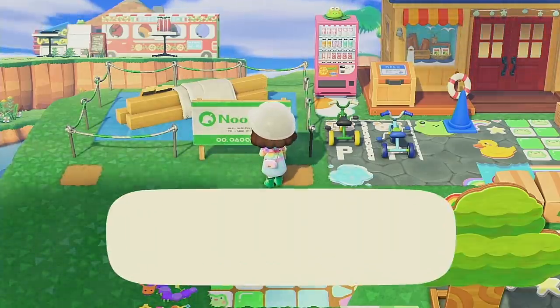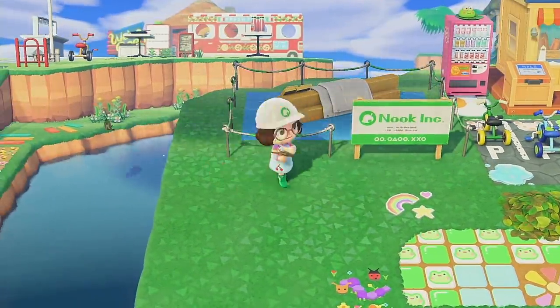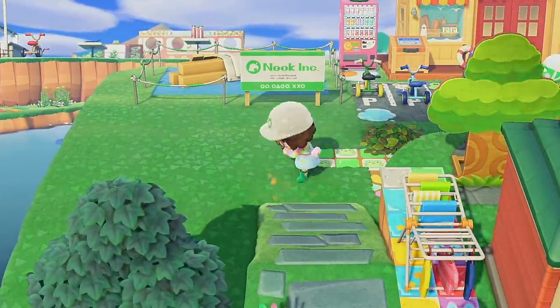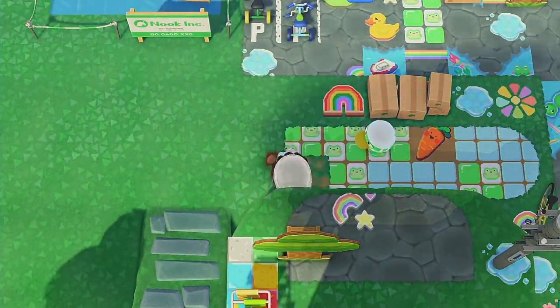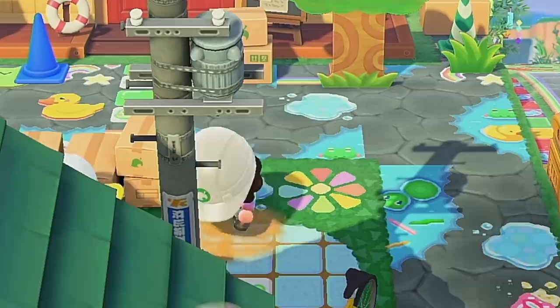I absolutely cannot decorate around a building if it hasn't been built yet and it has this empty plot look. Like, I need to see how the items look up against it or next to it, around it, whatever. So for now we're wiping away the custom designs — I will refrain from making a wiping slash poop joke here, but if you want to pretend that I made one and it was funny, feel free.